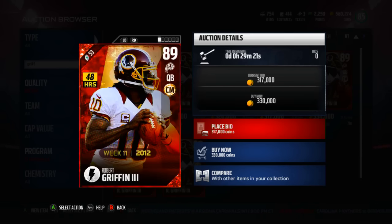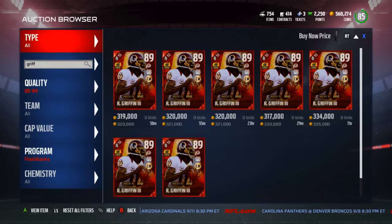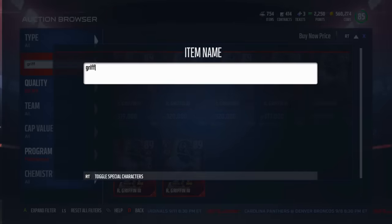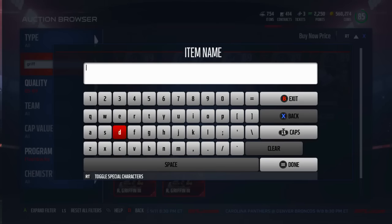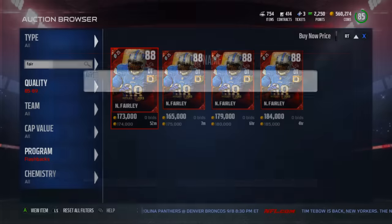So just be aware: if you get this card, don't be hucking it deep expecting great results because his throw accuracy deep is just not that amazing. But 91 throw on the run is awesome — I would love to snag this card. I still have yet to get Dak Prescott, so maybe I end up getting RG3 instead. Once we get Muttmaster done, we'll see where we can get it. Let's take a look at Nick Fairley real quick, and then we're opening some packs for that RG3.